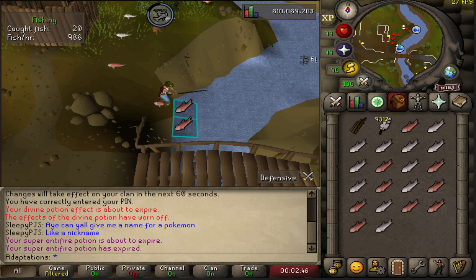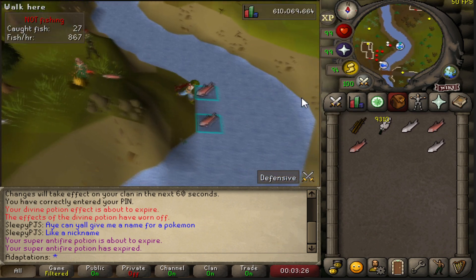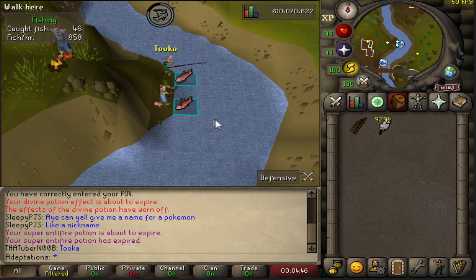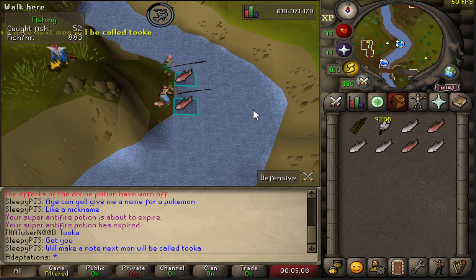You can get faster experience rates if you do tick manipulation, but I personally never have or will, as I prefer to just AFK and relax on the way to max. You can fly fish in Lumbridge or Shilo Village, but I prefer to fly fish by Barbarian Village. I wouldn't recommend banking the fish as it will slow your experience down greatly. If you do still want to bank, Shilo Village is probably your best bet due to its proximity to the bank. All you need is a fly fishing rod and feathers.